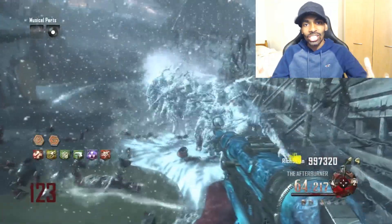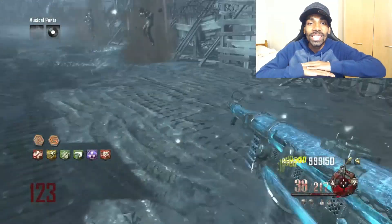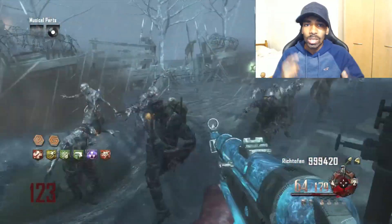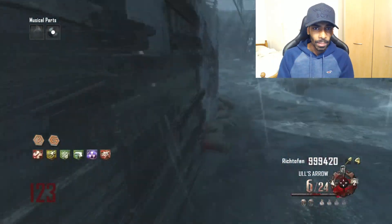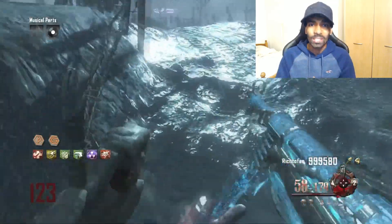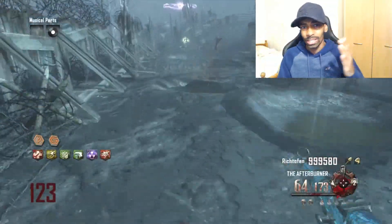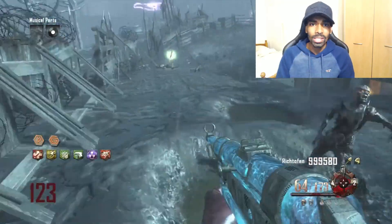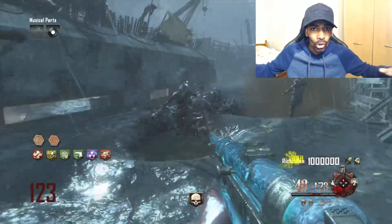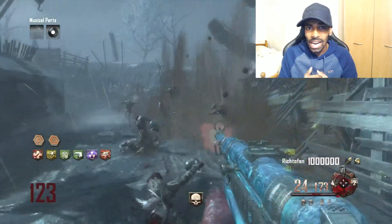What's up guys, it's your boy Astin. As you can see, run 123 on this map Origins without using the Quick Revive perk. I played this game on Xbox 360 — on Xbox One you get so much frame lag on high rounds that it's impossible to play. This is like a challenge: survive the highest round I can without using Quick Revive. I have to play this game flawless.